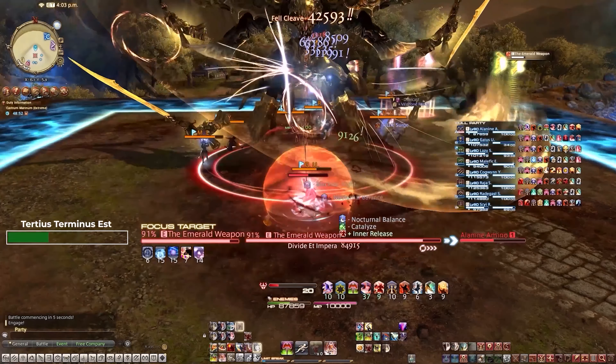Primus Terminus Est places an arrow on all healers and DPS with a very strong knockback in the direction indicated by the arrow. Players cannot use knockback immunity here, but they can use their gap closer during the knockback animation to cancel it. To handle this, players should stand as close to the edge as possible to account for the knockback. Also, be careful not to clip the two tanks in the middle or each other.